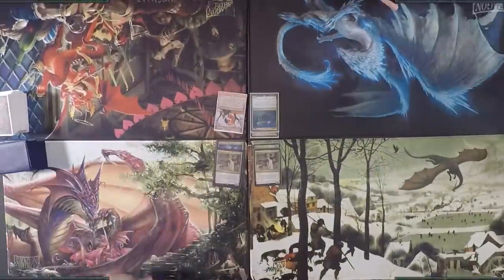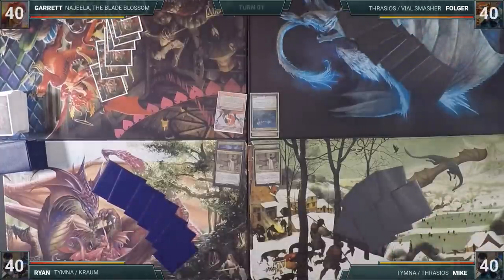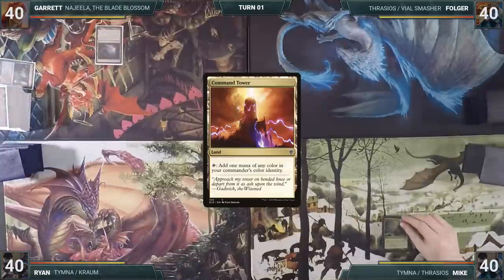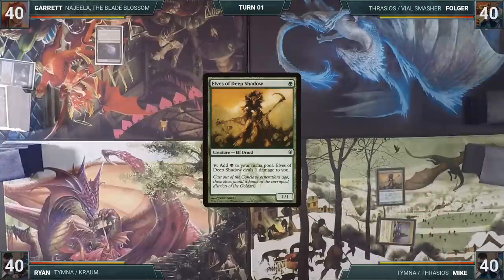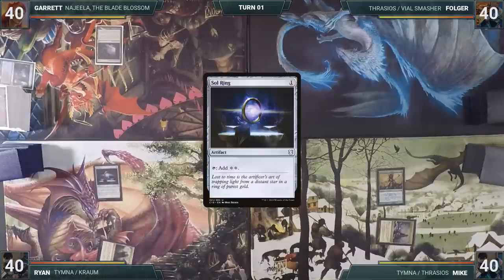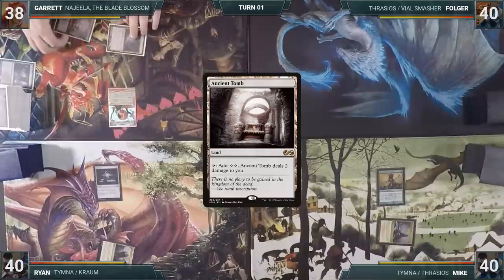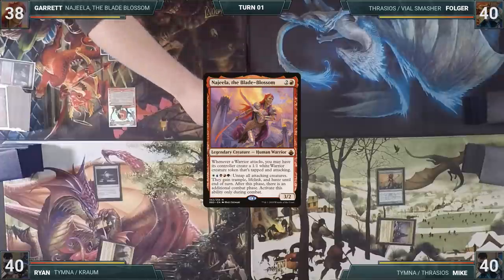Mike wins the die roll and gets a Stardust off. Garrett has a pre-game action and puts Gemstone Caverns onto the battlefield, exiling Watery Grave. Mike plays a Command Tower and casts an Elves of Deep Shadow, then passes. Ryan plays a Command Tower, casts a Sol Ring, and passes. Garrett plays an Ancient Tomb and taps it to cast his Commander, Najeela, the Blade Blossom. A turn one Najeela is really bad news for the table.